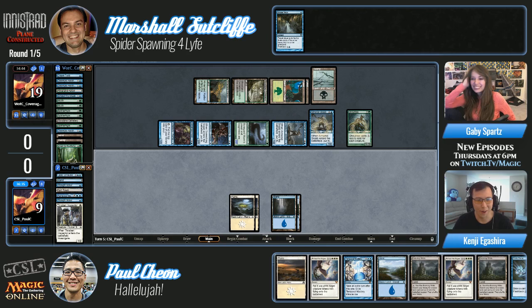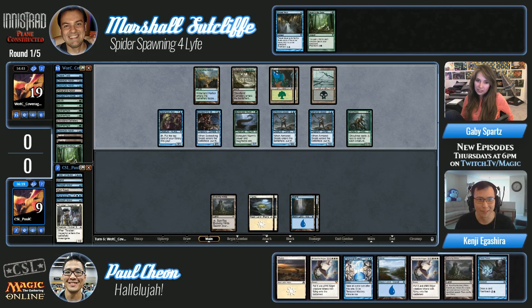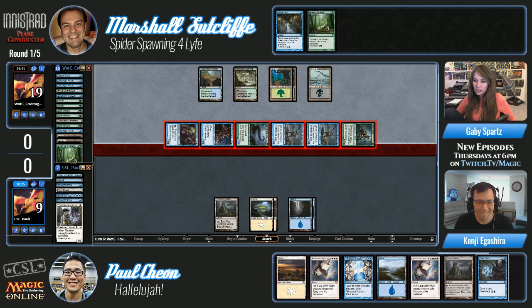I kind of wanted him to hit it right at the end — I definitely wanted Paul to hit it, just because Marshall has overextended so far. And Terminus is insane versus Marshall's deck because it puts everything on the bottom of the library. He'd be fine if they went to the graveyard, since he has Gnaw to the Bone. But how many Gnaw to the Bones are in his graveyard? Just one right now.